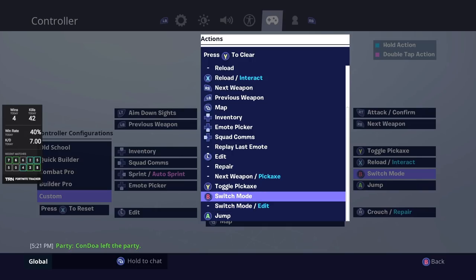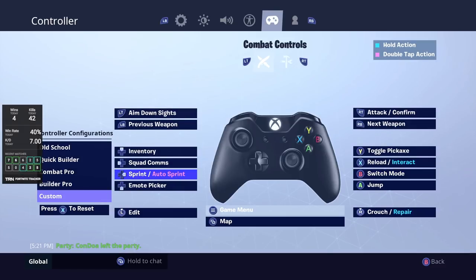For you guys, B is probably going to be switch mode slash edit, so you can do both. I switched mine to just switch mode — switching between building and shooting mode. I changed it to just that because I thought it would fix it, but it hasn't yet. What it does is help me get used to pressing L1 for edit. In this situation you can still continue to press B, so I'm trying to get used to clicking L1 for edit.